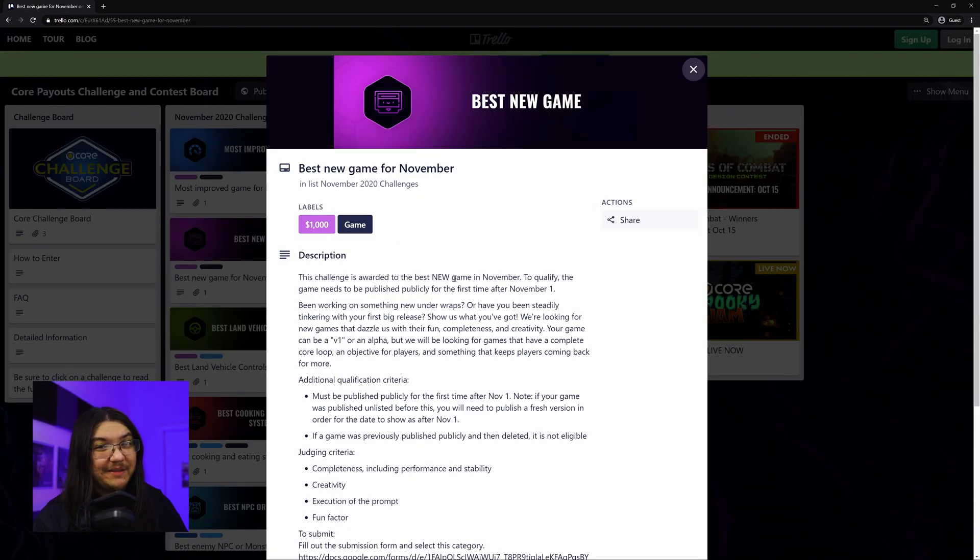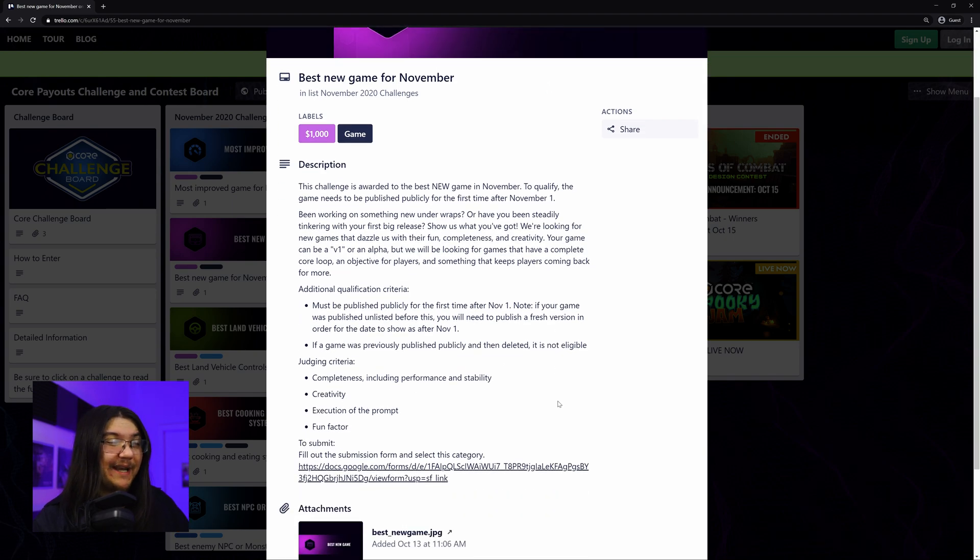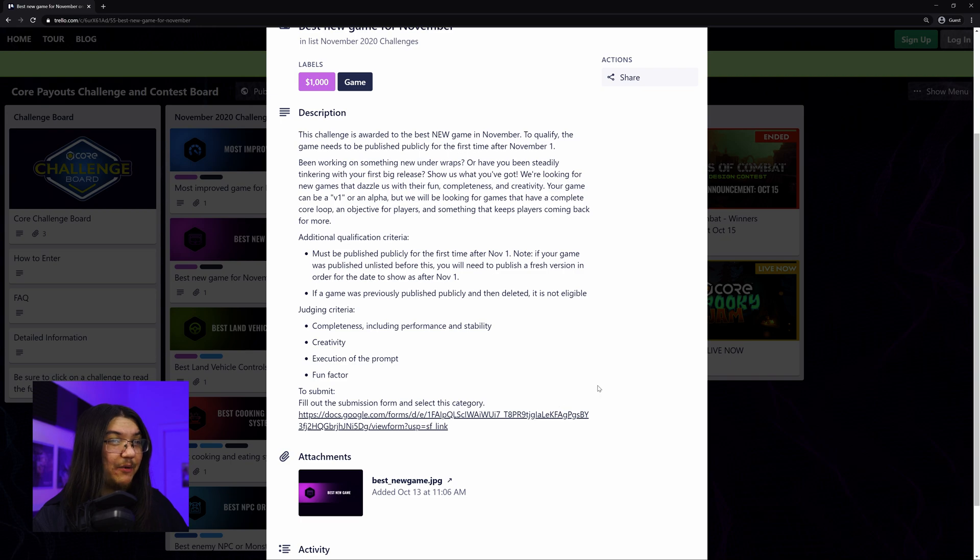The next one is also a common challenge — it's Best New Game. You have to start this after November 1st and just build something new. I think I have a few ideas on what I want to transfer over. I'll probably tackle this after I've touched on Minotaur quite a bit.